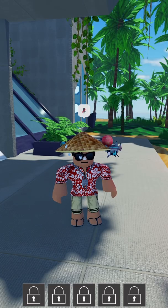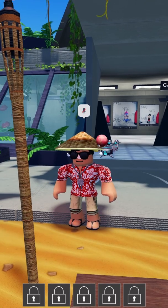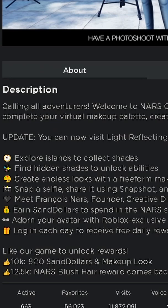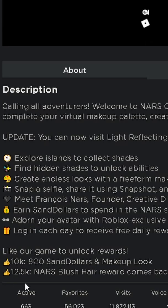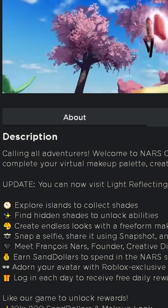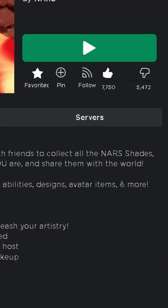Sadly I couldn't find any promo codes, but if you check here — if you can get the game to 10k likes, you can actually get 800 sand dollars via an in-game code. At 12.5k likes, the NARS blush hair reward comes back. So if you want that, just like the game and they'll probably update it.